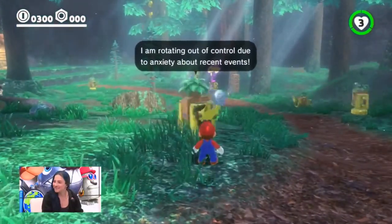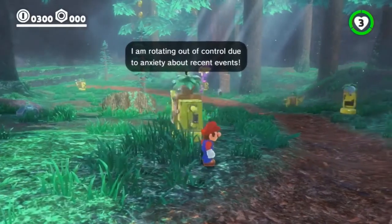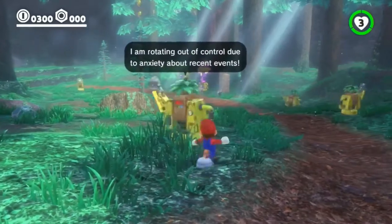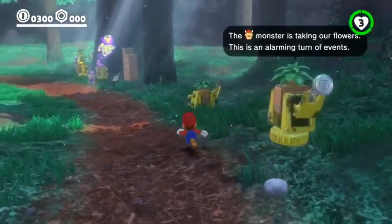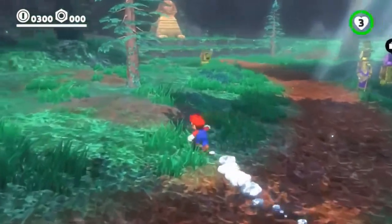These are the steam gardeners — they're the natives. Every kingdom has its own strange native creatures, and they're robot watering cans that take care of the flowers. I love their dialogue: 'Rotating out of control due to anxiety.' It seems like a good way to handle stress. And it's all because of Bowser — he has taken their flowers. It's very sad. They worked very, very hard on them. Rotten guy.